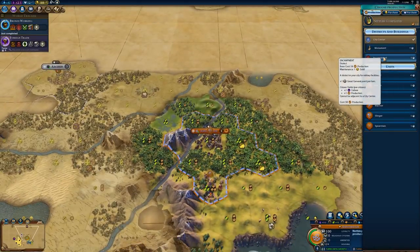Whenever you first place down the encampment, it will have a base cost of 54 production, which will then scale based on how many districts or encampments you have. The production cost will scale, and you can see what the actual production cost is at the bottom there. Placing down the encampment does a few things: for one, you get plus one great general point per turn, which is very nice because it allows you to get a fairly early great general that can help boost your horsemen or swordsmen for an attack.